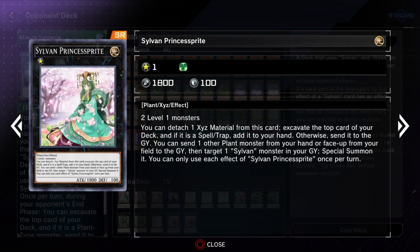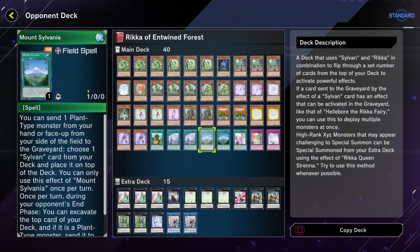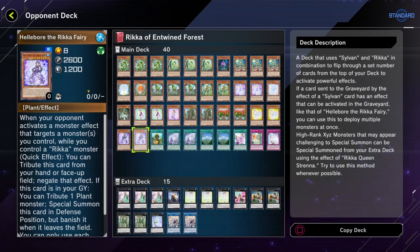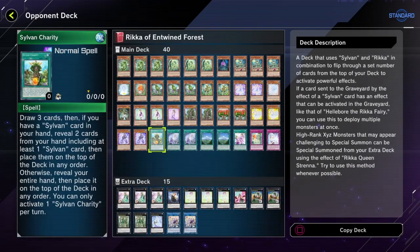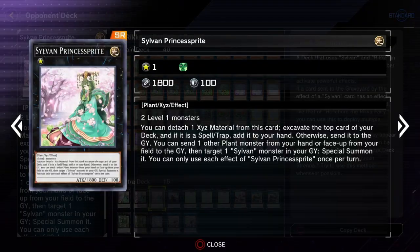Sylvan Princess Sprite is another monster that helps with both excavation and getting your spells and traps — unlike most other Sylvan monsters, it actually does help with spell and trap retrieval. It also has the additional effect of being able to special summon your Sylvans, so this helps get your higher-level Sylvans out as well.